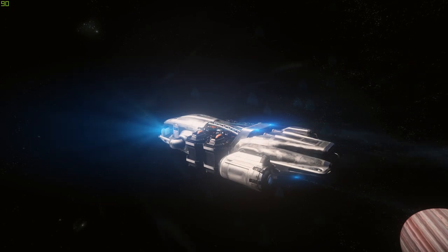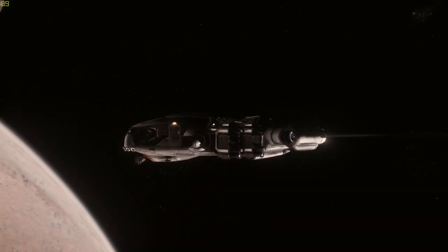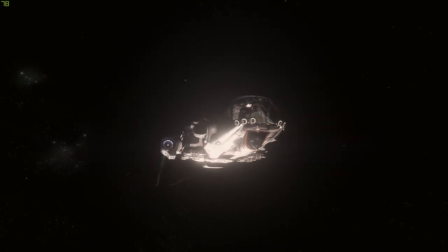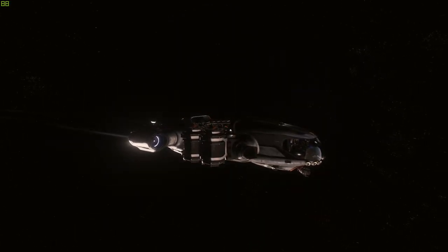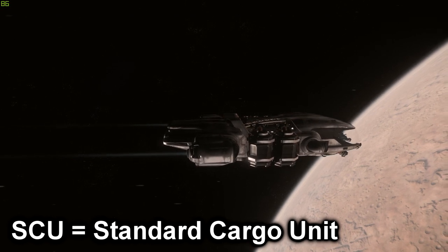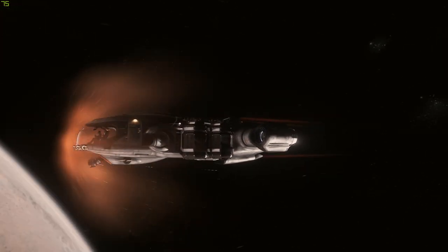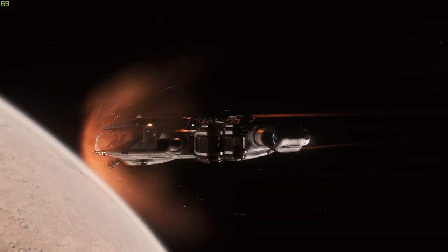The pledge store describes the Prospector as the universe's preferred mining vessel for solo operators, featuring MISC's sleek design sensibility and a bevy of upgraded high-tech mining tools. The 2947 Prospector perfectly balances form and functionality. It can store 128 SCU of mined resources in its dedicated mining cargo pods, which cannot be used for regular cargo, so the cargo capacity is listed as zero SCU. However, currently in the alpha it only holds 32 SCU of mining cargo, as the expandable pod functionality is not yet implemented.